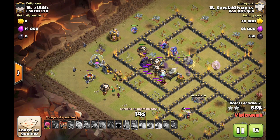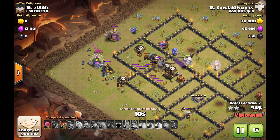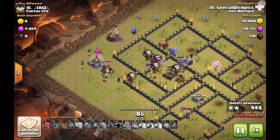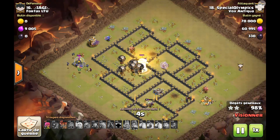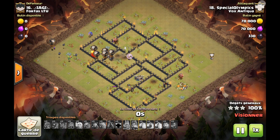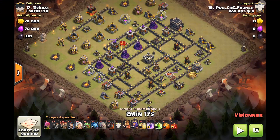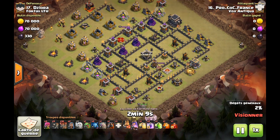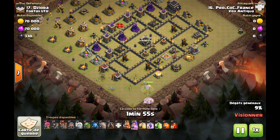La P1 a fait plus de 50% de destruction sur son HDV9 full maxé — énorme compo. Cette compo est vraiment adaptable à quasiment n'importe quel design de village HDV9. Du moment qu'on respecte les 3 phases : premièrement la QH qui déblaye un maximum ; deuxièmement on envoie golem, boulistes et roi pour faire rentrer ; troisièmement on envoie le mollusque. Voilà, nous avons notre attaque.